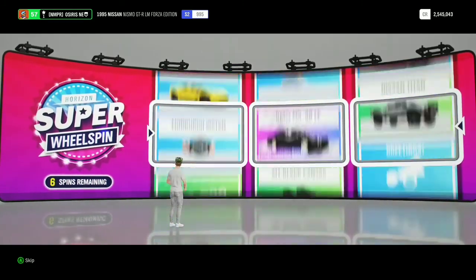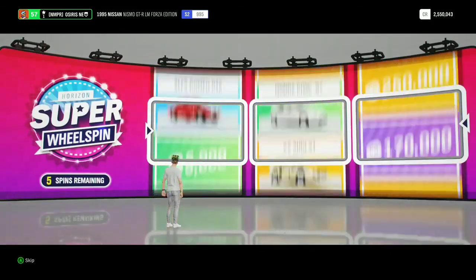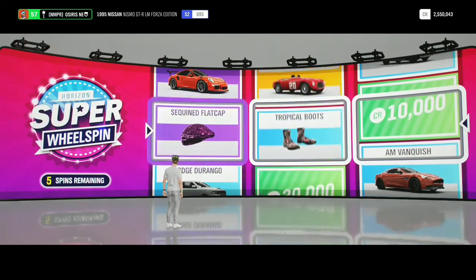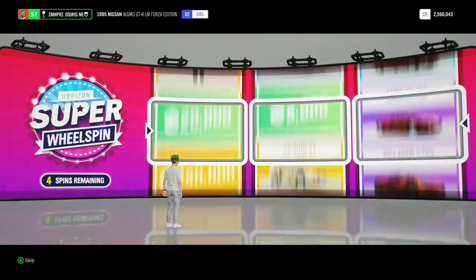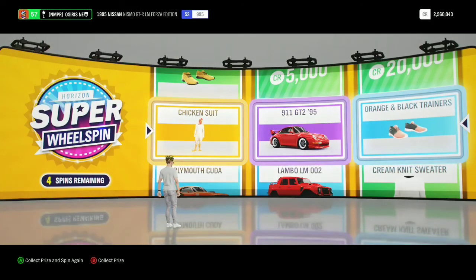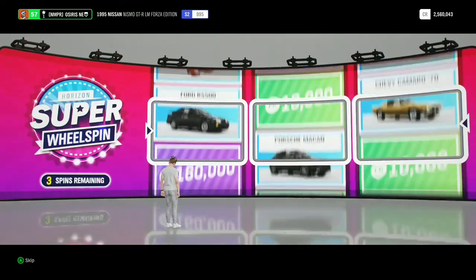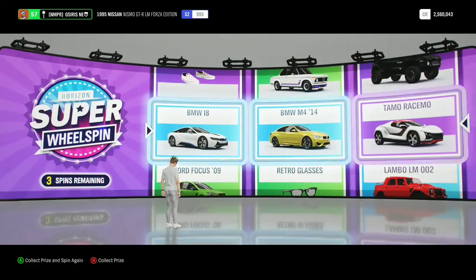I know my luck — there goes 400,000 credits, there goes a Forza Edition car, 2 Forza Edition cars, 300,000 credits. Okay, it's super wheelspins though — I mean I love them but they are sometimes disappointing. There was a Ferrari, a couple of good cars, a Forza Edition car. I got the Peugeot as well, and the Chicken Suit — yes, I love that thing and I finally got it! And a good-looking Porsche. The BMW i8, the BMW M4, and the TAMO RISMO.